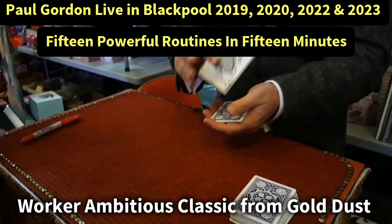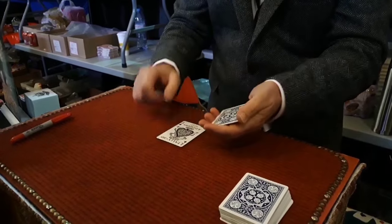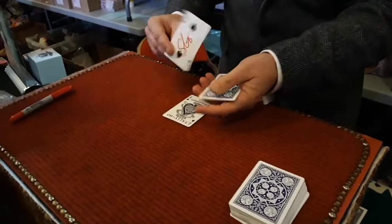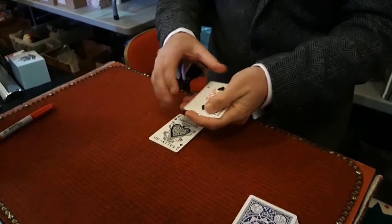I'll do it again. I'll put the ace in, it goes into the middle, it's not on the bottom but the ace will jump to the top. That's the first one. I'll do it with the two. The two goes into the packet, it's not there but the two will jump to the top.